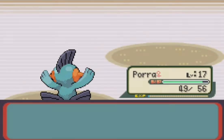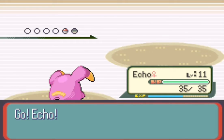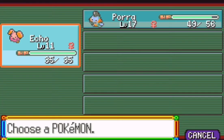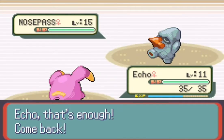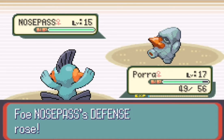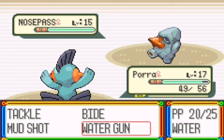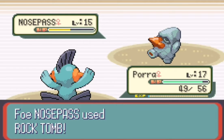Here comes the Nosepass. I'll just try to take this Nosepass down — this guy has super high defenses and some alright attack I guess. With Harden it's gonna make it even more defensive, so let's use Water Gun here.